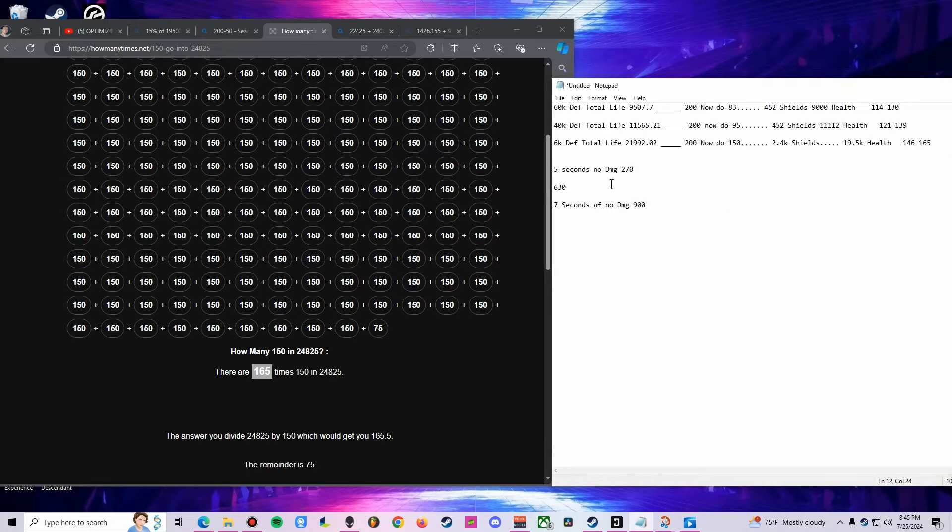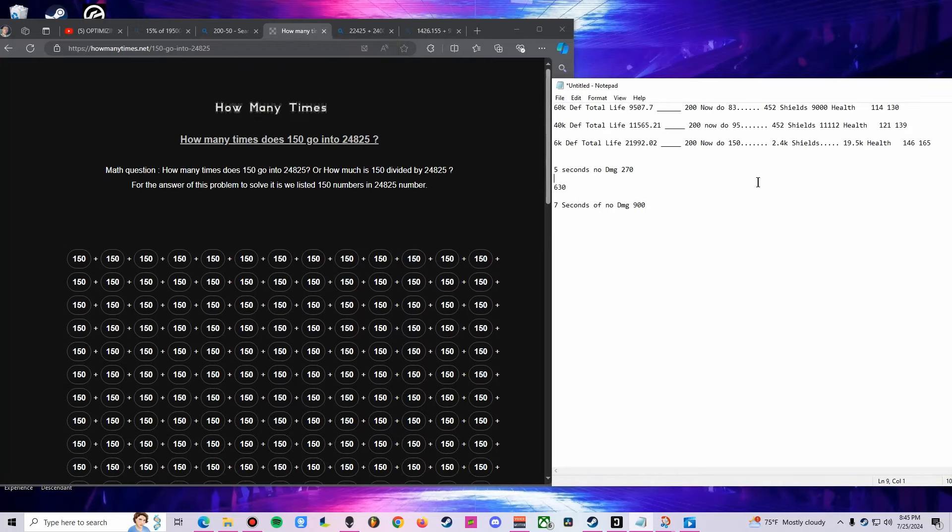So what have we learned? Naturally the attack does 200, it now does 95 — giving yourself 121 hits at 60k defense, with total life lowered because you're running no shields. You're not able to take 114 hits from an attack that was going to do 200 now doing 83. Look at the jump in numbers: from 83 to 95, the 60k defense didn't really do that much — it's kind of like elemental resistances. You get diminishing returns the less defense you invest, but you get a huge return by investing more into life.